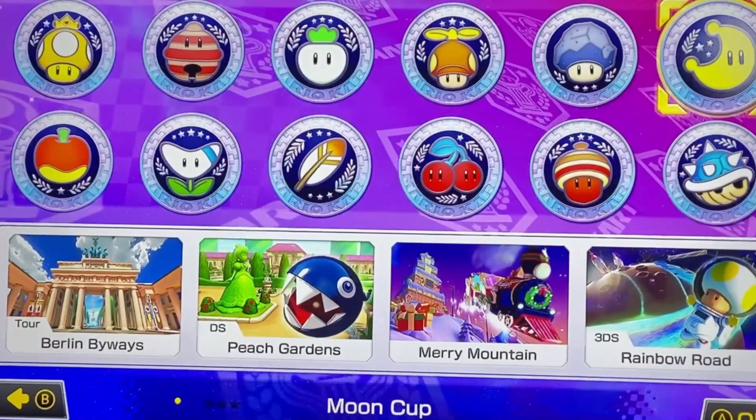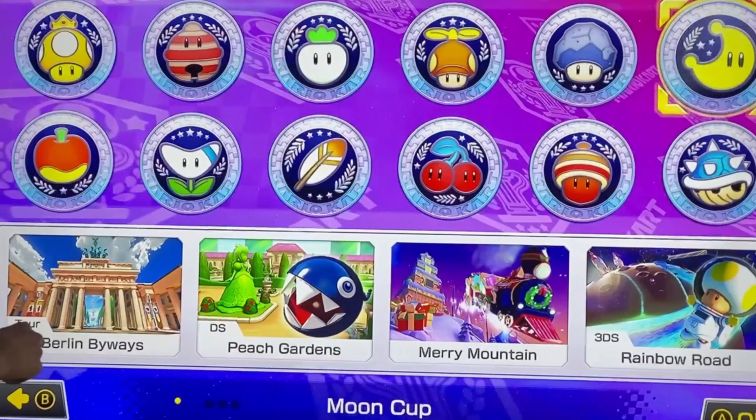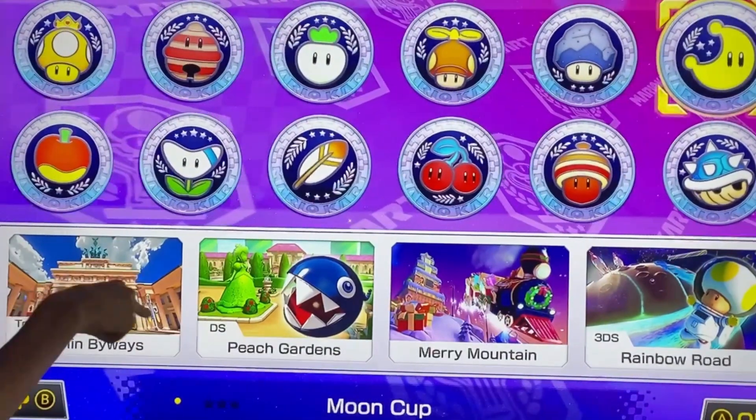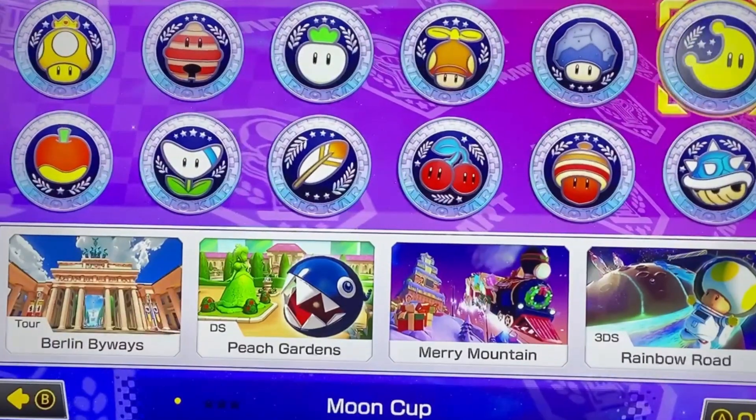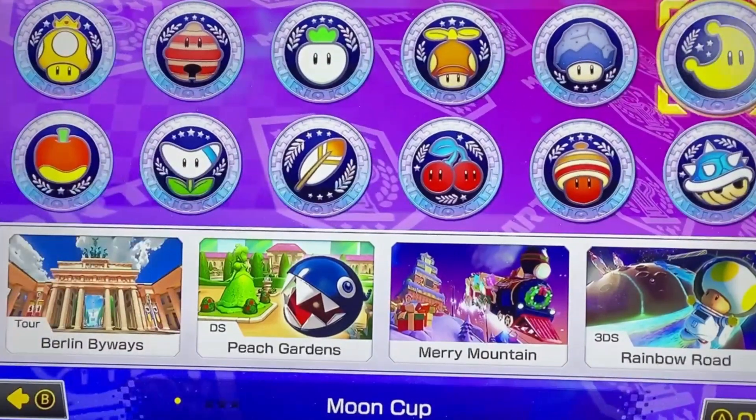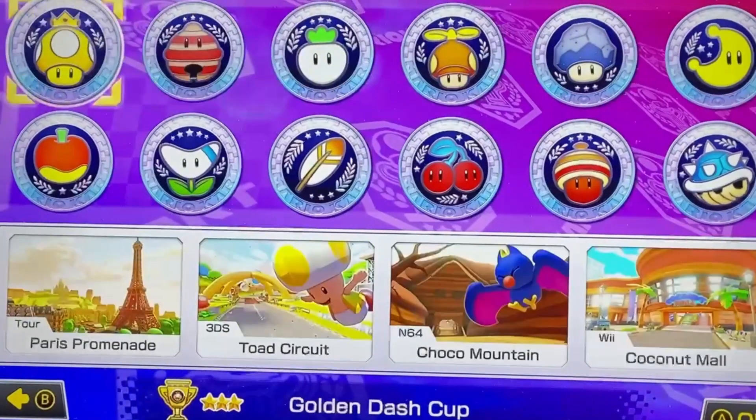The Moon Cup has Tour Berlin Byways, DS Peach Gardens, a new track Merry Mountain, and for the final track, Rainbow Road from Mario Kart 7. So that's the Moon Cup.